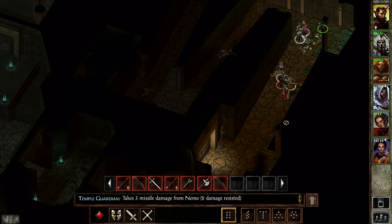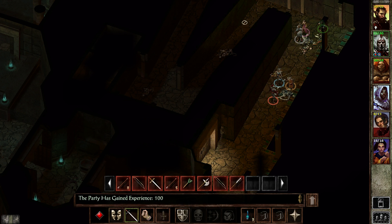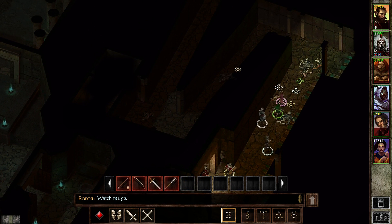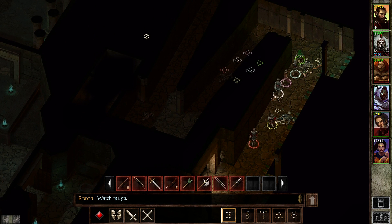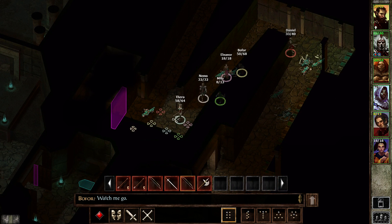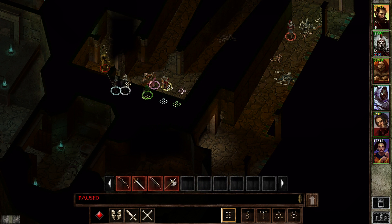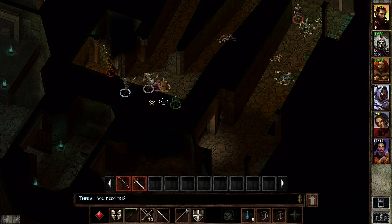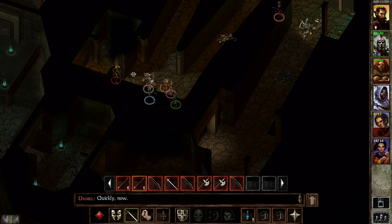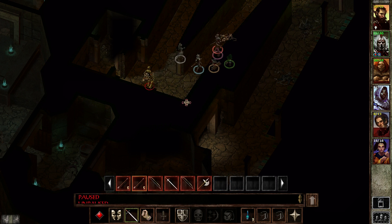Some kind of high priest, I would assume. Trigger a trap and it opens — reveals something? Oh, a mummy! The mummy is completely paralyzed and the one guy who doesn't give a shit about paralysis is right there. Excellent — this is how it should be.